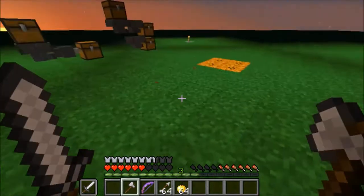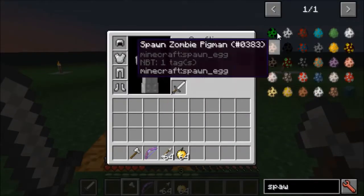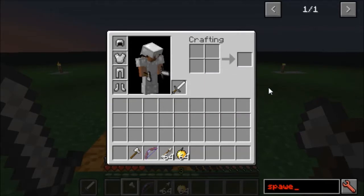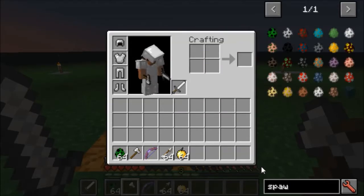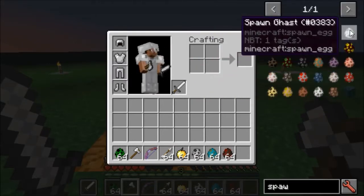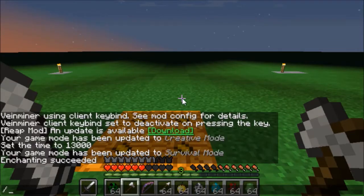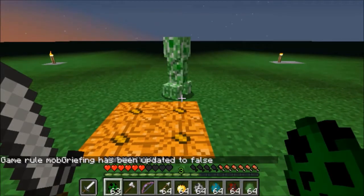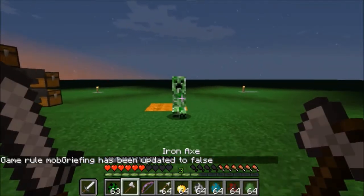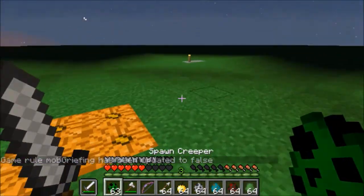It is a very good combat method. Let's spawn in some mobs here, and set mob griefing to false so this creeper doesn't blow up the place. And now I can take him out very, very quickly.